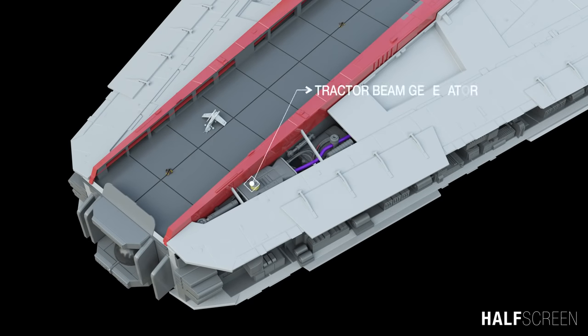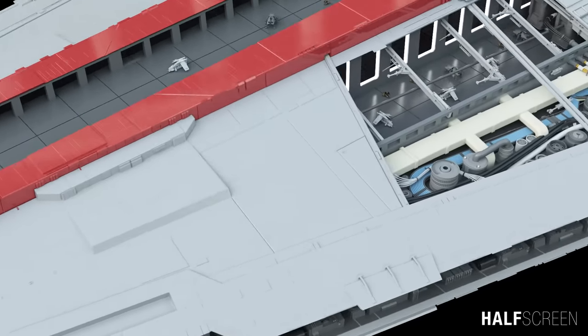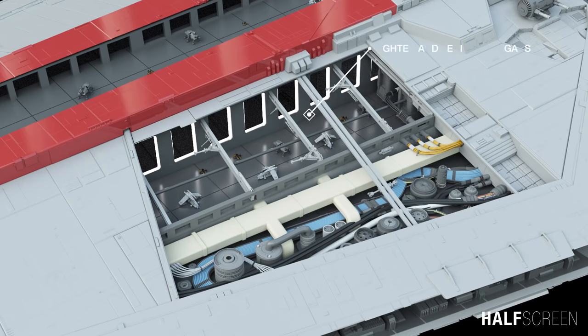As we take a closer look near the front of the vessel, we can find the tractor beam generator. Further down the ship are the fighter and vehicle hangars, local shield generator, and atmosphere ducts. The hangars were areas for launching, landing, repairing, and refueling vehicles. Hangars which opened onto the vacuum of space were sealed by a magnetic shield and had emergency airlocks in case the shield failed.